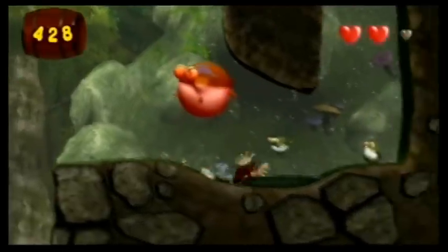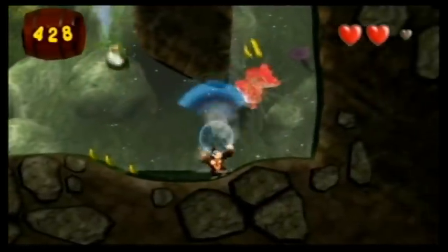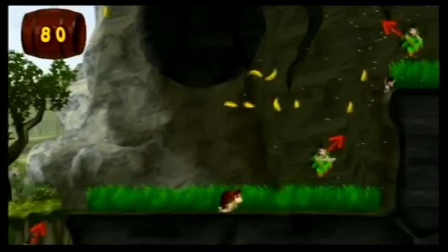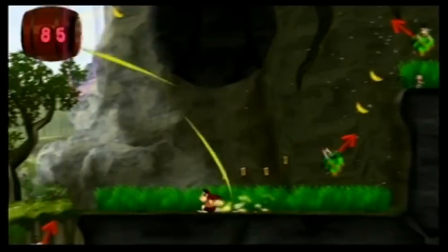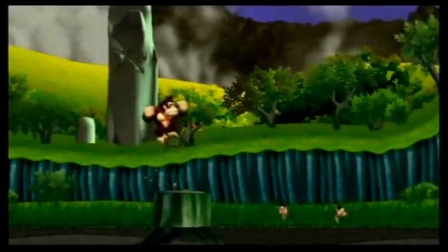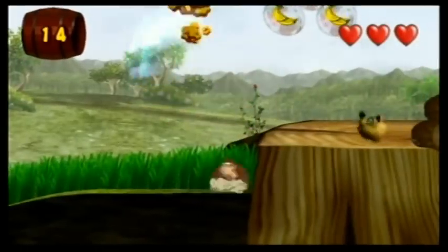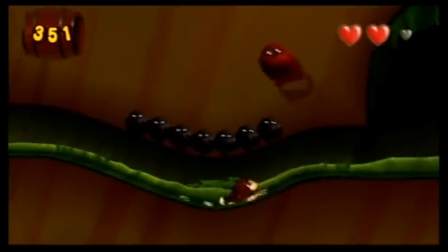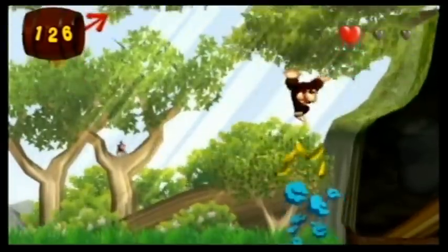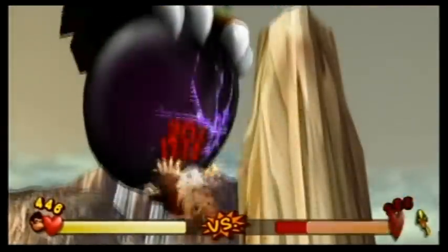Your goal as Donkey Kong is to go through each stage collecting as many bananas as possible. Along the way you'll encounter enemies, obstacles, gaps, and other familiar stage elements you'd expect from a platforming game. Your basic attack is a sonic clap — you do this by shaking the Wii Remote in a downward motion, which will either destroy or stun an enemy. In some cases you have to shake the Wii Remote and Nunchuck rapidly to inflict damage, which happens quite often, especially in boss battles.